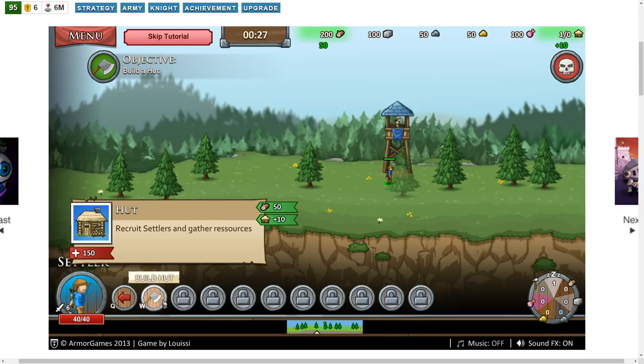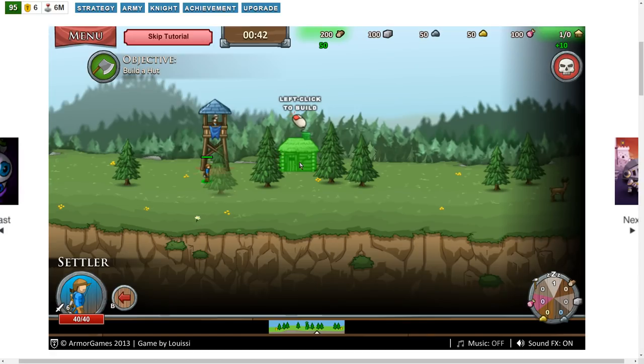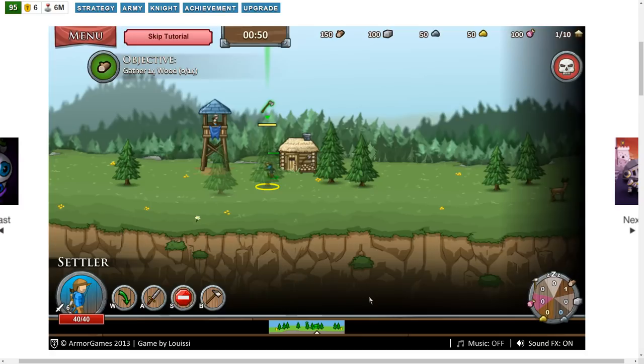It looks like it costs 50 wood and gives us 10 population. In the upper right-hand corner there are little green numbers, so I'm guessing that plus 10 means we'll be able to add more settlers. I'll add it right here next to these trees — assuming this is a collection point of sorts. Our building is done. Right-click a resource with a settler selected to harvest it. We can just right-click on the trees and he'll start doing that.